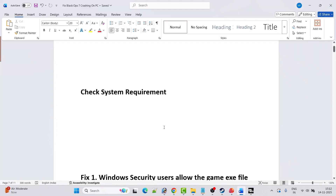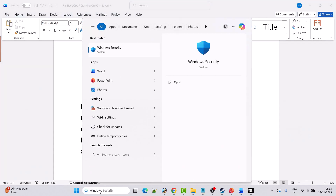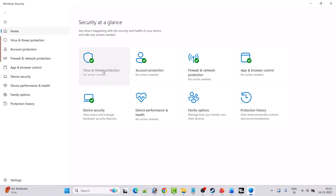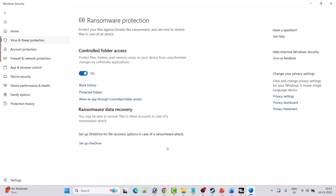Fix 1 is to allow the game exe file through Windows Security's controlled folder access and firewall. In Windows search, type Windows Security and open it. Click on Virus and Threat Protection, scroll down, click on Manage Ransomware Protection, then click on Allow an app through controlled folder access.